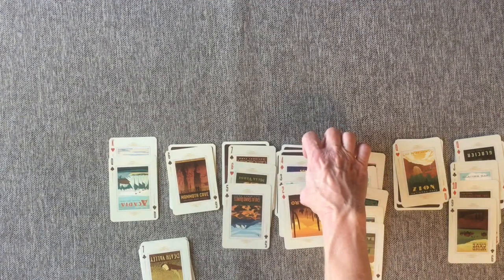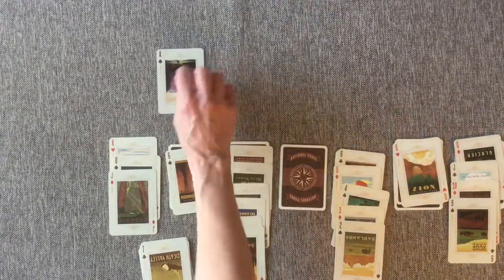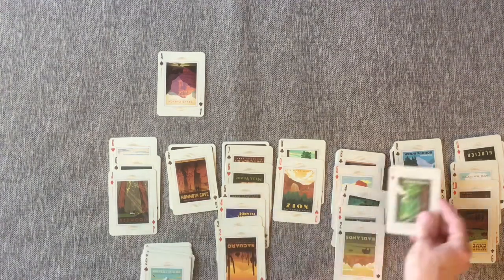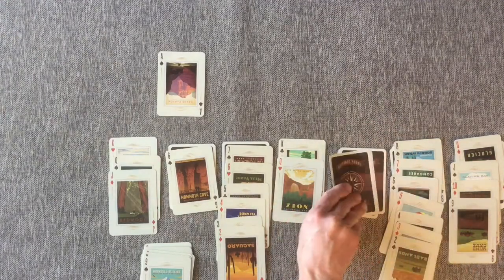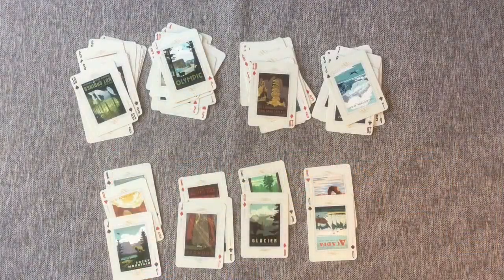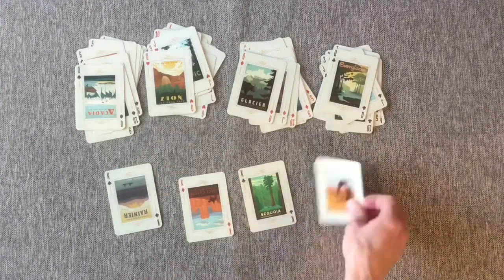Now we can take our red four — take the whole pile — and move it onto our black five. We have a jack that we can move onto our black queen. Finally got an ace, so your ace goes up here at the top. We've got our red queen — we can go on our black king. Red seven — now we have to take our black six and the whole pile of those onto the red seven. Got a two of spades — we can put it up there. If you had done a little bit better on your game, we'd finish up by putting up all our jacks and queens, and pretty soon all of our piles are going to be complete and we will have won the game.